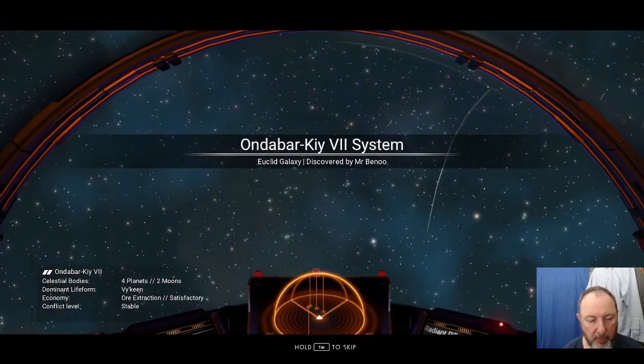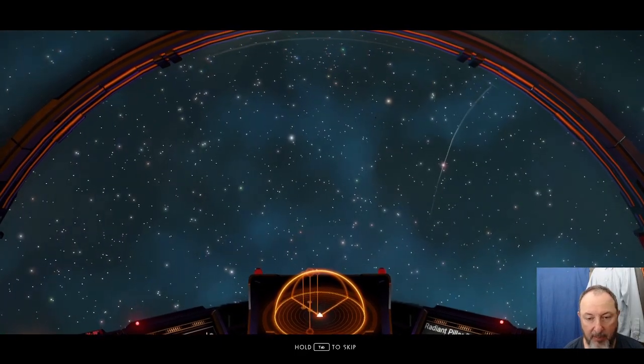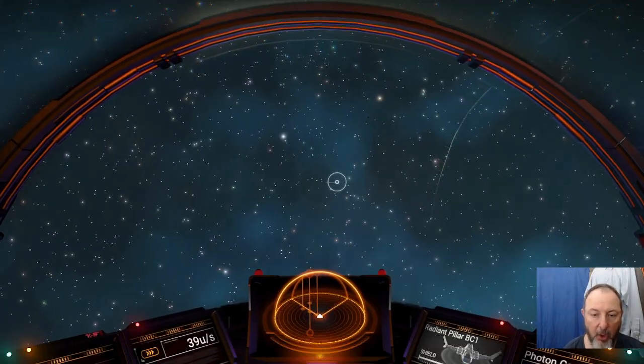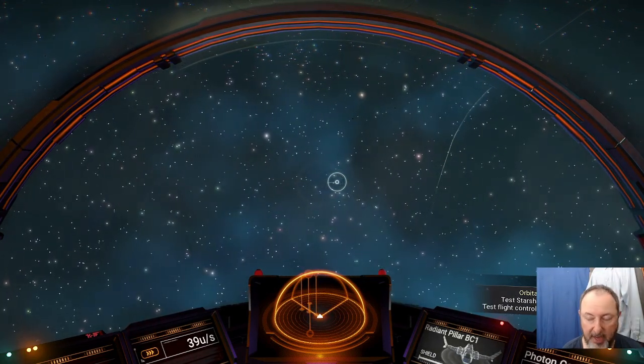Four planets, two moons — that's pretty good. Conflict level is stable, so pirates will appear but not as often as an unstable system.